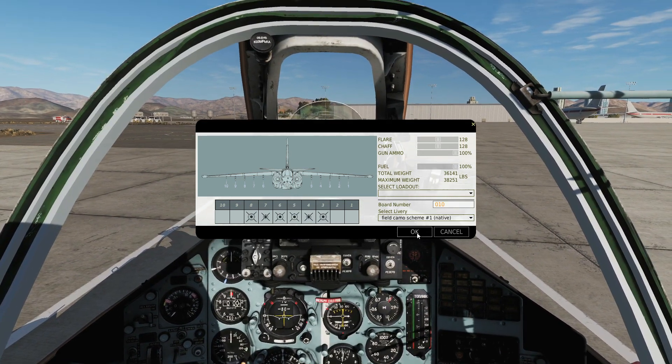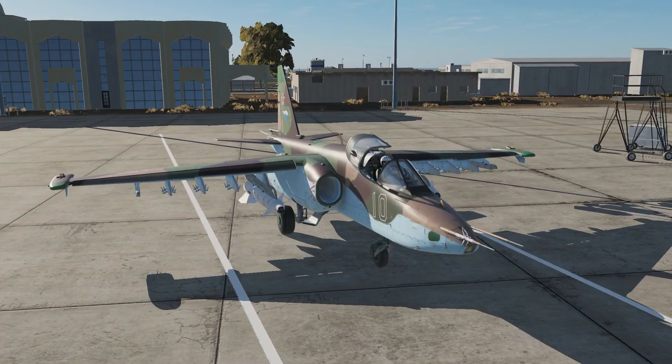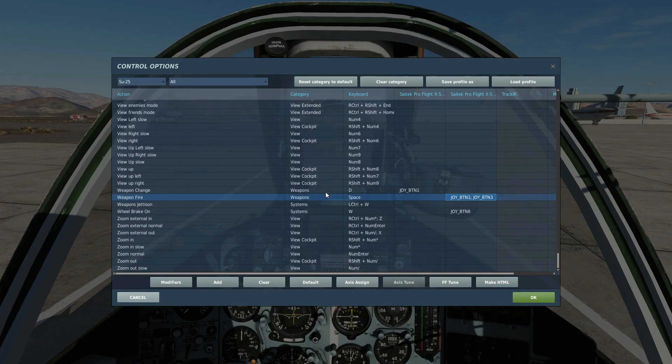Note that to re-arm this aircraft, you have to have the canopy open, the engines off and spooled down. As for today's controls, we can fire the weapon with a push and hold of weapon fire. To cycle our weapon stations, we have weapon change.